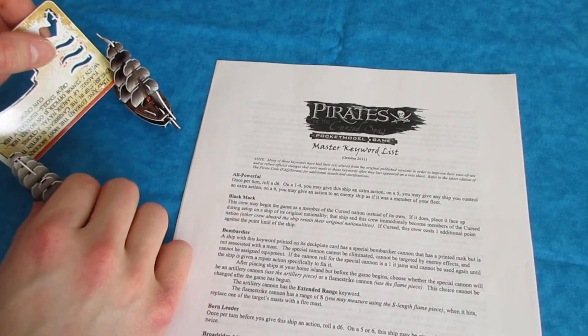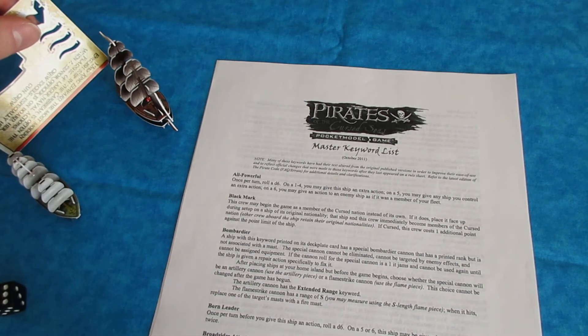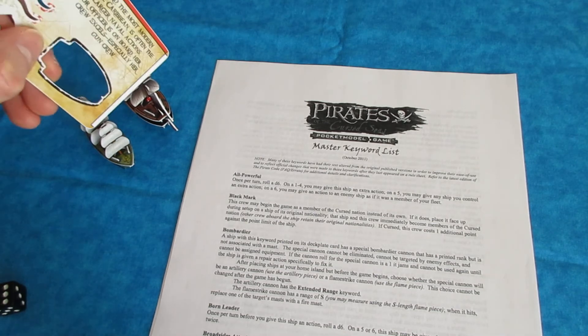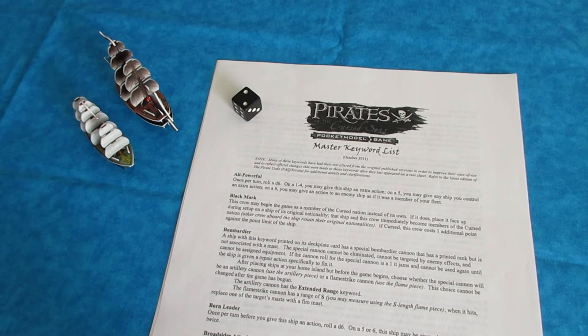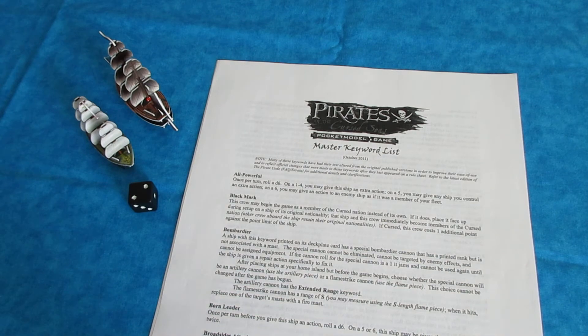So normally I'd be in L range right here, but in S range I would not be in range with Broadside's Attack. In this case, I'll get up close and I have all 3 cannons at essentially 2S. Then I'm going to roll and see if it works — and that misses. That means I can't reshoot any of the cannons; that's my entire attack for this turn.